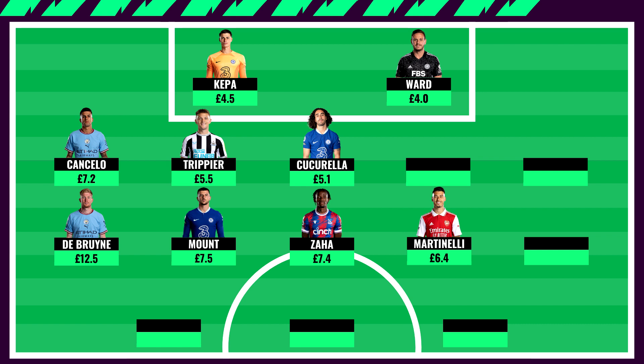In the forward department, we're going with a 3-4-3 formation. The first and most expensive forward is no surprise — our premium pick is Erling Haaland. The Norwegian is simply too good to ignore and I'll be captaining him over the opening couple of game weeks. I won't elaborate too much since everyone owns him and will probably captain him anyway.